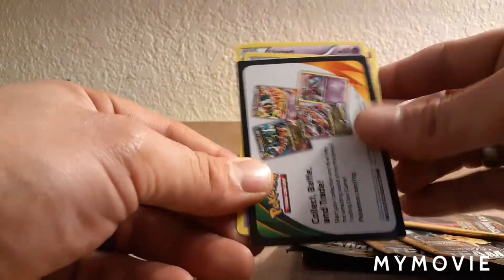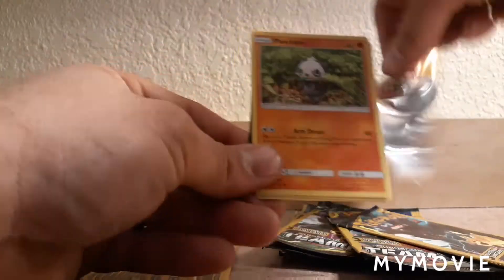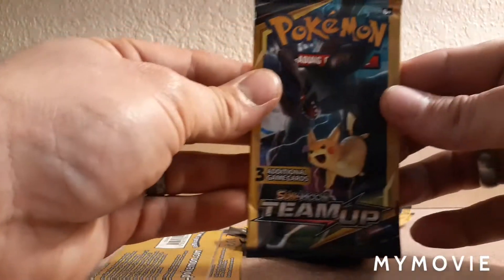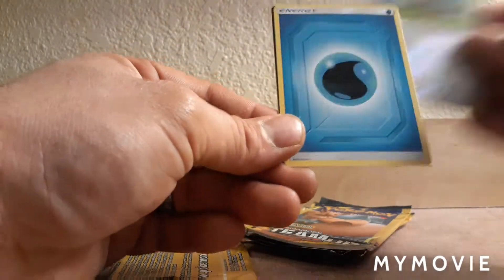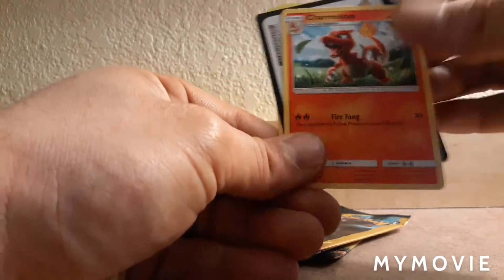Jynx Gorilla. Team Up. Mr. Mine. Another Team Up. Cool little Charmander reverse, Pidgey, and Water. Another Team Up. One edge Charmeleon.